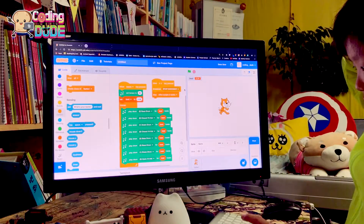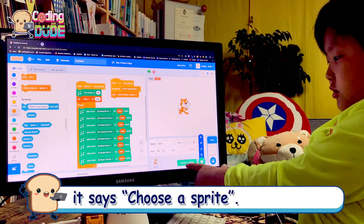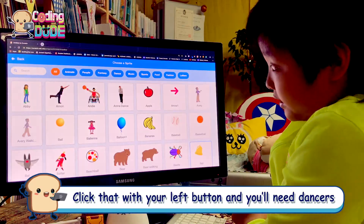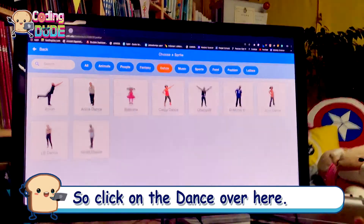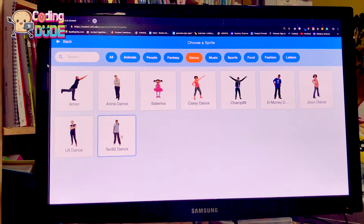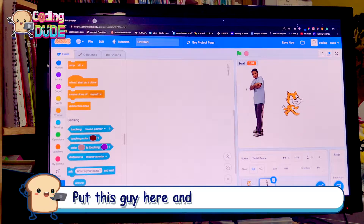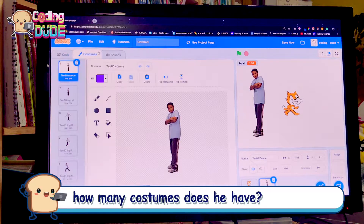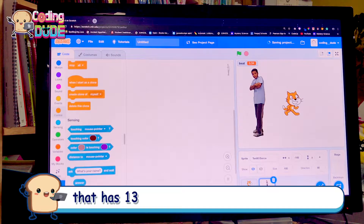So that's worth the good. Then we'll need the dancers — if you click on this it says 'choose a sprite,' click that with your left mouse button. We'll need dancers, so click on the dance sprites. How about the 1080 dance? We'll put this guy here. How many costumes does he have? He has 13.